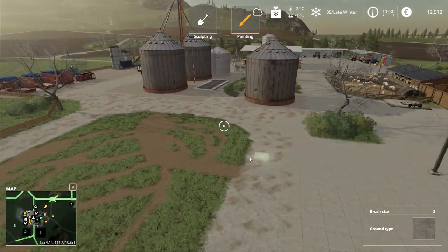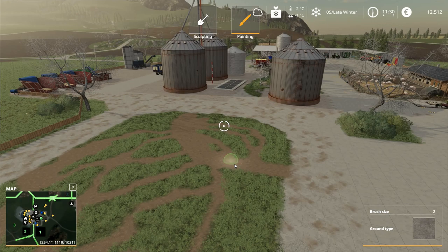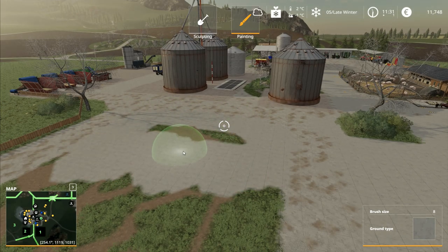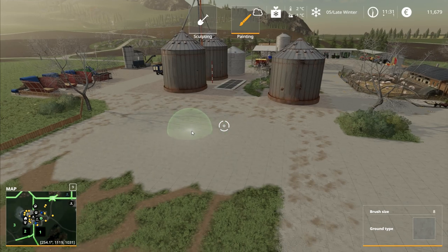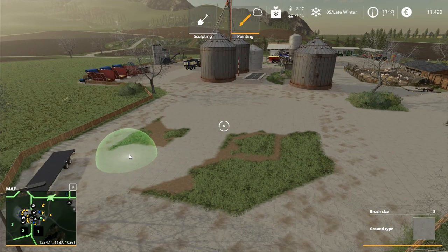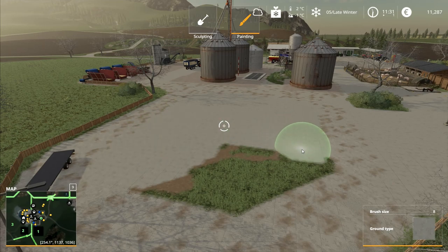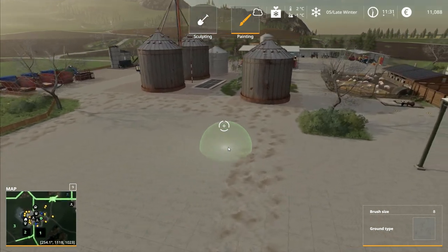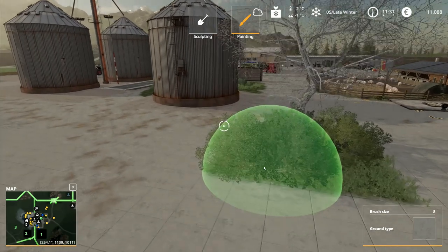We're not going to worry about that for a minute. Next I'm going to change the shape and expand it out like this. I'm going to go with this concrete type and put that over where the horses were. For the moment we're just going to leave it as open concrete - a clean patch in the middle - and then we might do something with it a bit later on.